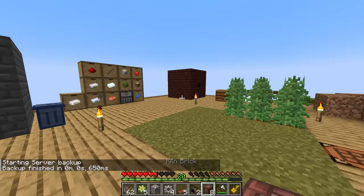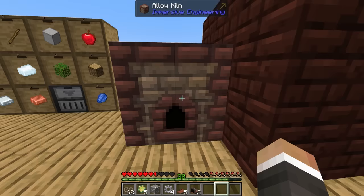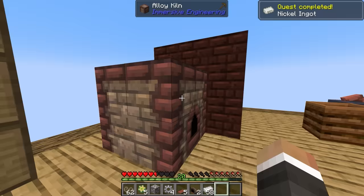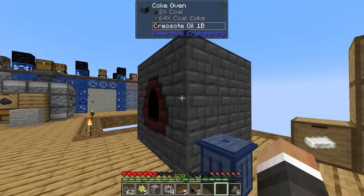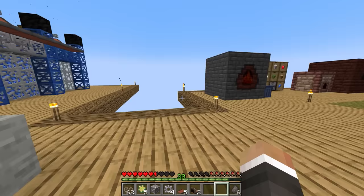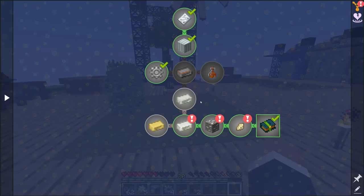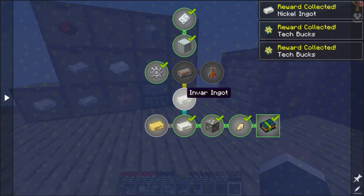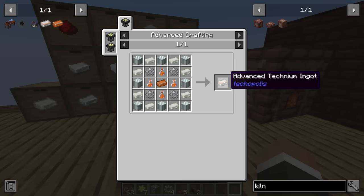It's kind of like a smaller version of the cook oven and the blast furnace — you put down one, two, three, four, five, six, seven, eight like that, right click with the engineer's hammer, and you get this tiny little two by two machine. We can put in nickel and iron — it's two iron for every one nickel. So one, two, three, four, five, six iron and three nickel. It does require fuel, so we can put some cold coke in here. That's going to start smelting all of this into nine Invar ingots. It looks like we do get some nickel as a reward there. We only need a total of eight Invar ingots to make our first advanced technium ingot.